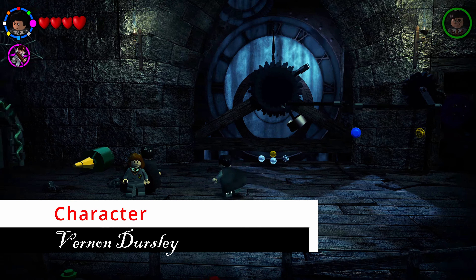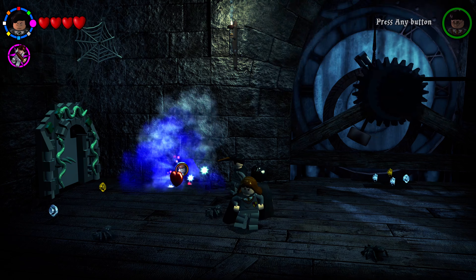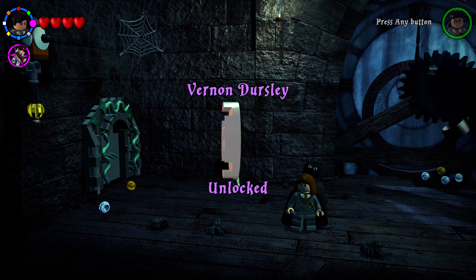After using Parseltongue on the snake door, the other snake that ate the egg will have its tail sticking out — shoot the tail with any spell to get your next character.